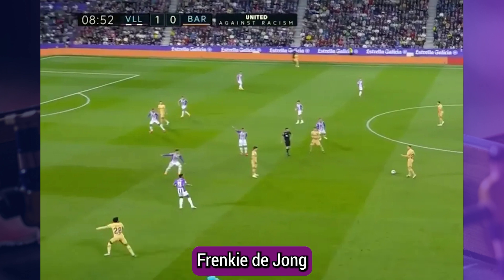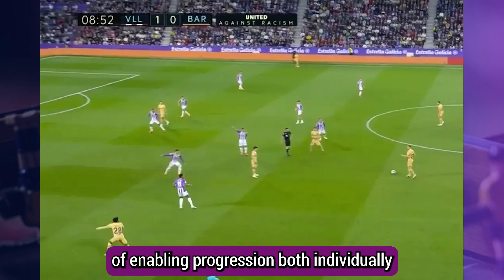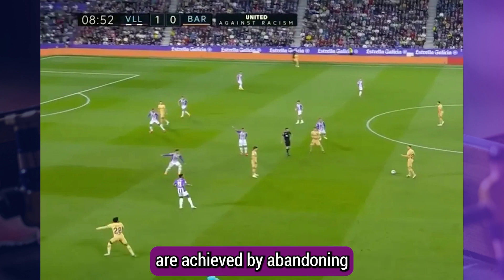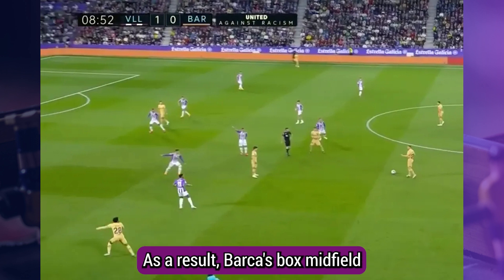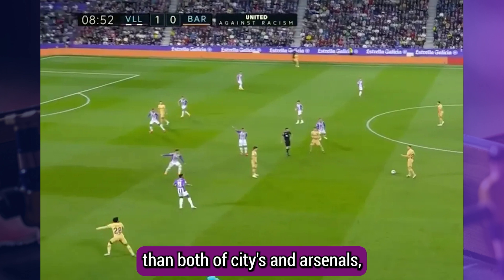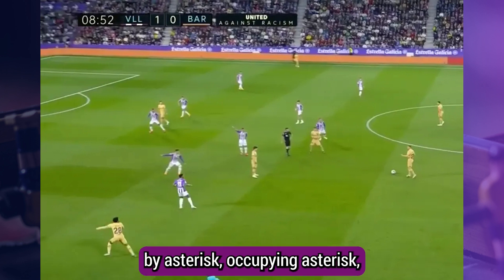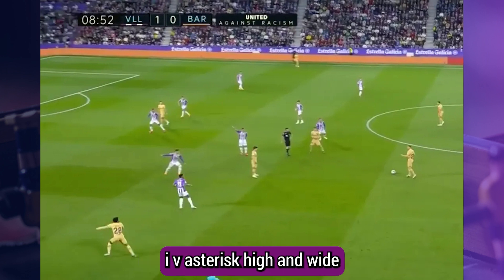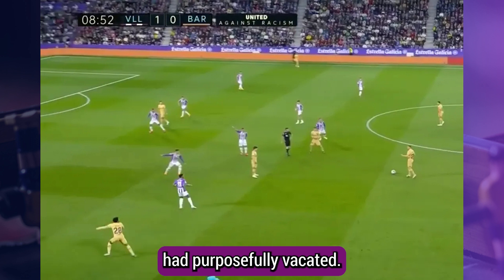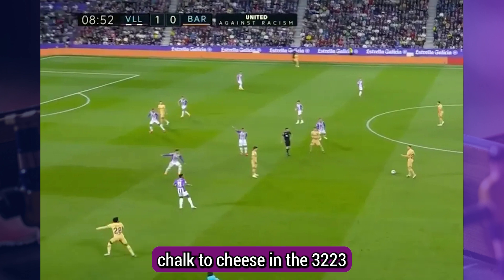The Blaugrana side usually employed Frenkie de Jong as their second pivot next to Sergio Busquets — a player whose preferred methods of enabling progression, both individually and on a collective scale, are achieved by abandoning the zone where pivots are tasked with pinning in possession. As a result, Barcelona's box midfield structure was much more dynamic than both City's and Arsenal's, and this was reflected in the makeup of the XI, whereas Dembele would pin the opposite left-back by occupying high and wide zones, Balde would arrive high and wide on the left in the space that Garvey had purposefully vacated.